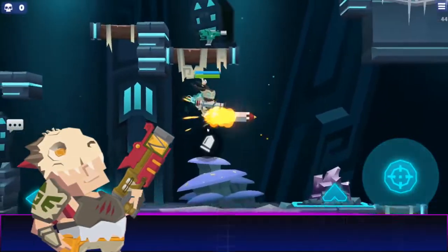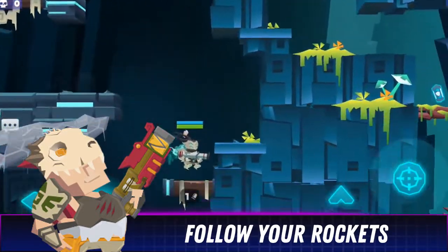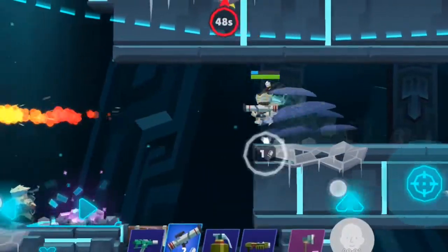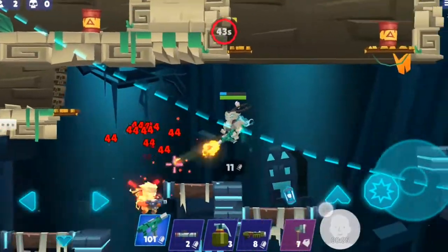Follow your rocket. Fire down a straight passage and follow your rocket as a mobile shield. Players will instinctively avoid an incoming missile, which makes the bazooka a great option for opening safe lanes to reposition yourself during a battle.